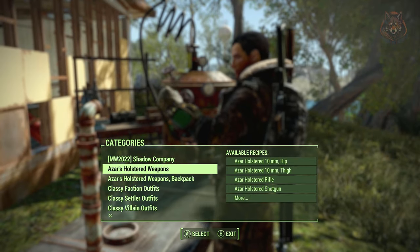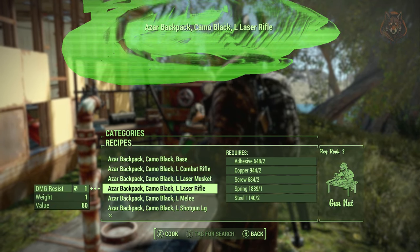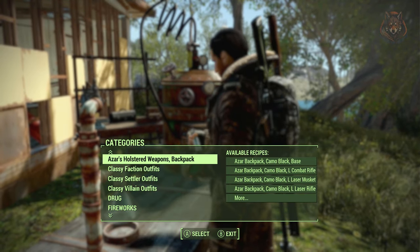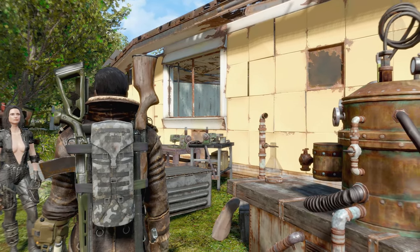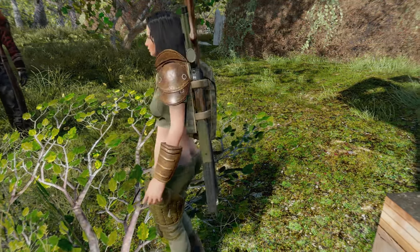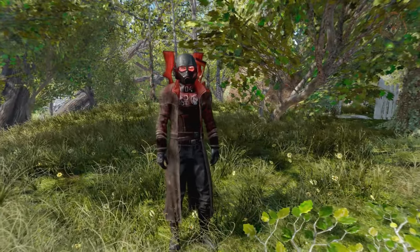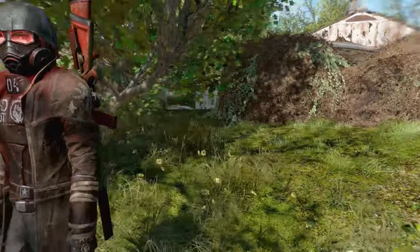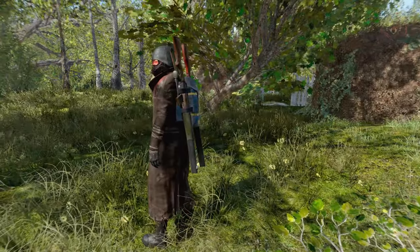Holstered Weapons by Azar adds holstered weapons for your Fallout 4 male and female characters. It includes 10mm hip, 10mm thigh, holstered rifle, holstered shotgun, holstered shotgun and rifle, and a shotgun and rifle backpack with 9 different colour options, a modular backpack with 9 colours and 7 weapon colours. They can be created at the chem station or bought from Malia, a new vendor found on the main road from Concord. All items provide a minor armour bonus, and backpacks give a plus 50 carry weight bonus. The modular backpack consists of a base, a left attachment, and a right attachment — it just makes your characters look a lot more realistic with visible weapons and backpacks.